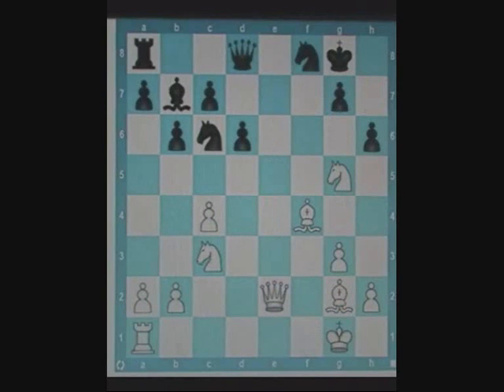Pause the video and see if you can find the best move for white. White plays bishop d5 check. After king h8, white has knight f7 check, winning black's queen.